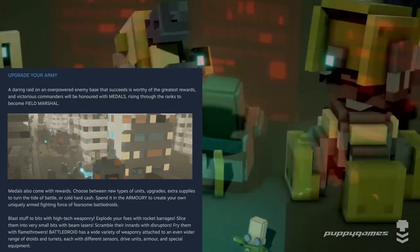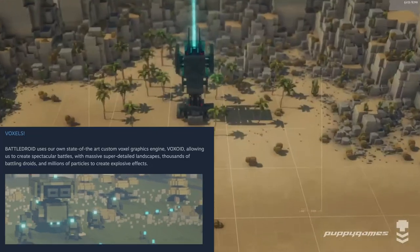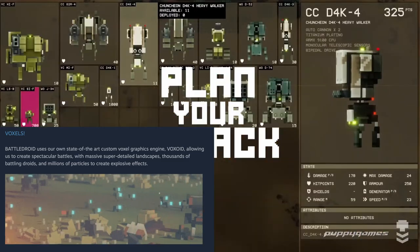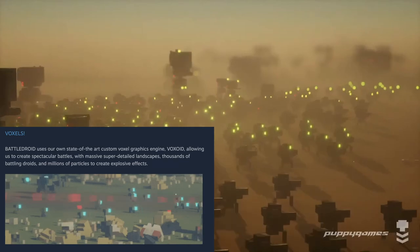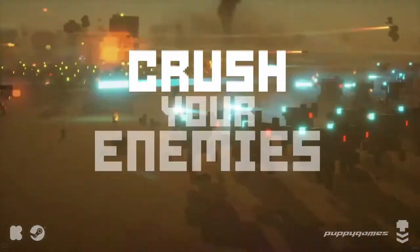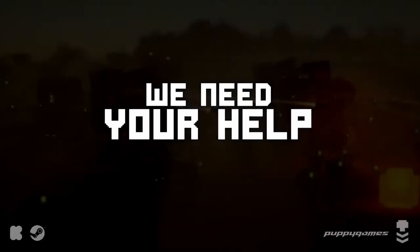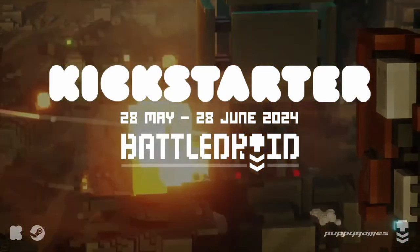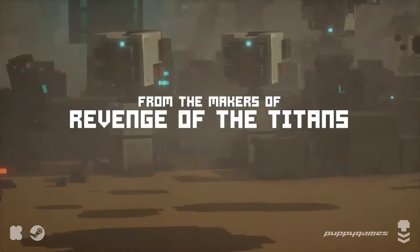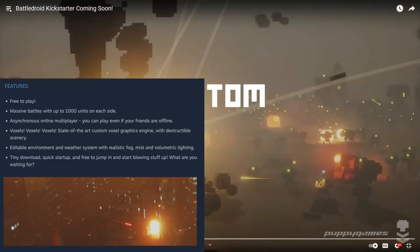Battle Droid has a wide variety of weaponry attached to an even wider range of droids and turrets, each with different sensors, drive units, armor, and special equipment. Battle Droid uses a custom voxel graphics engine called Voxoid, allowing them to create spectacular battles with massive super-detailed landscapes, thousands of battling droids, and millions of particles to create explosive effects. The stop-motion animation style looks so cool - I've never seen this type of game in that style. It can't really have all those extra frames of animation for each droid because most PCs wouldn't be able to handle that - massive battles with up to 1,000 units on each side.